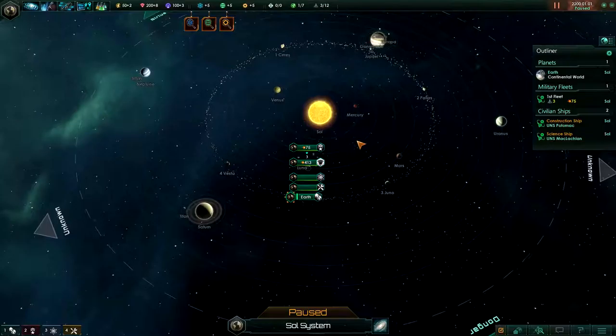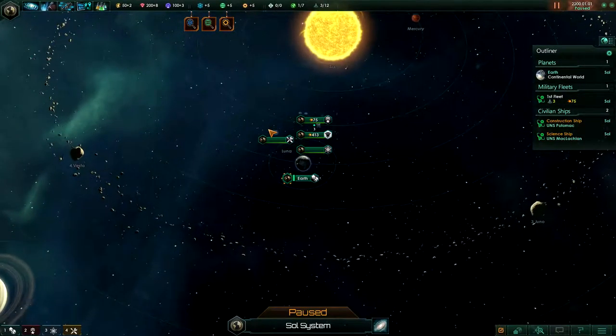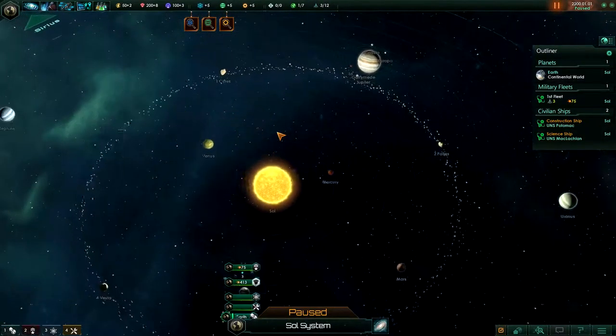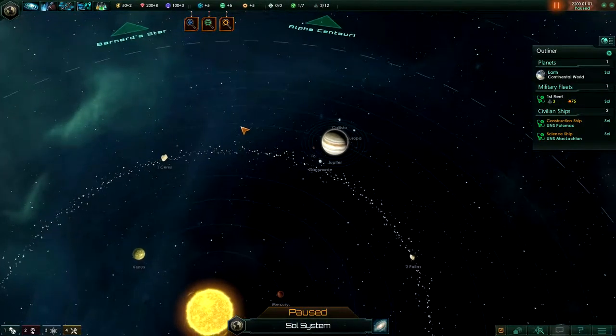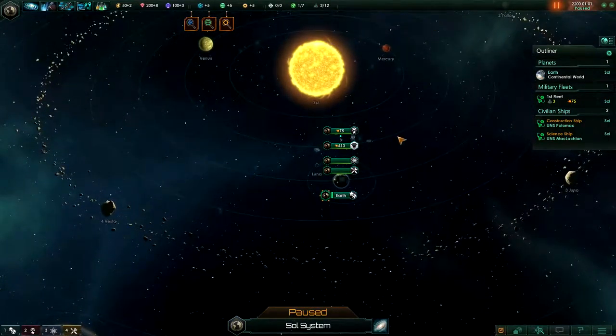I didn't know this game had a console until Iron Man told me it was disabled. Anyway, we're going to start a new game and here we are with the actual game. Stellaris is quite pretty — it's definitely a beautiful game if you're into this type of space stuff. You have Jupiter over there and all the planets, so this is where you sort of start off.